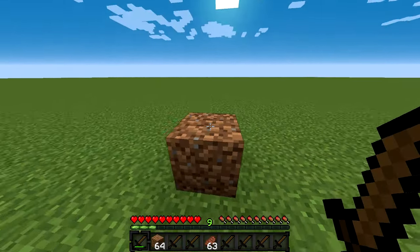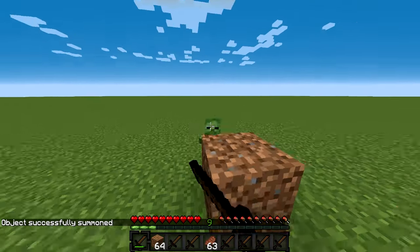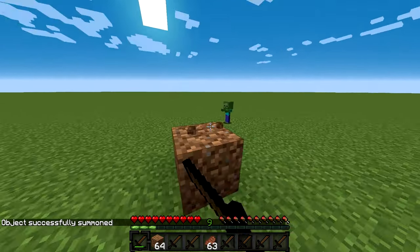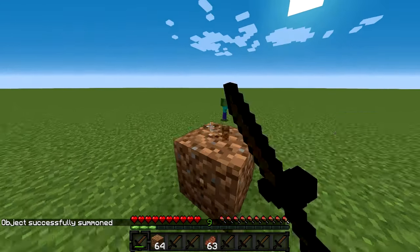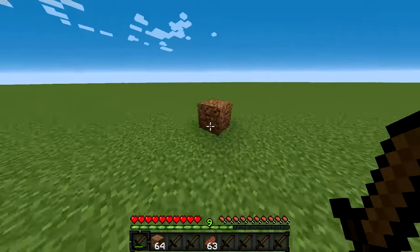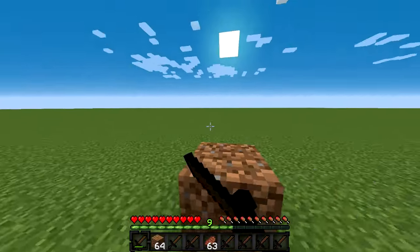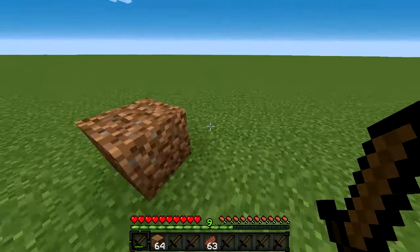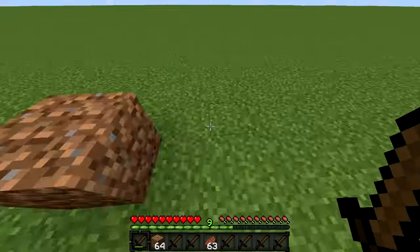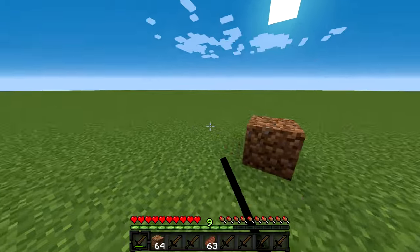We will see how it goes in a cave. By the way, this command here works for each direction you want. For example, this baby zombie will come in here, and if you see, we can actually just manipulate around the block without getting any damage, because he will eventually need to go either on top of the block — so we can hit him from here — or around the block, which would be the easiest way for him, so we can hit him backwards.